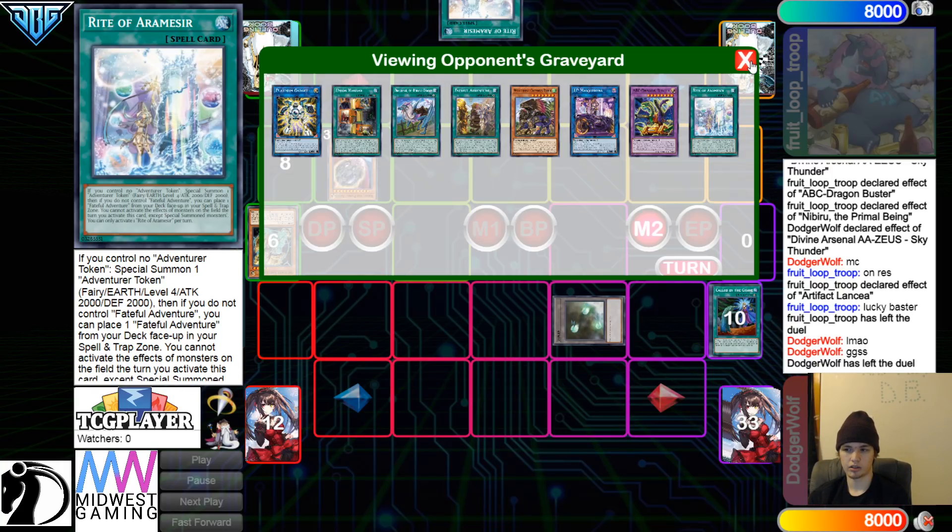Maybe you just Unicorn a back row, summon Access Code, they Fogblade it, you're like cool fair enough. If you want to, you could use Access Code, banish itself to pop Rusty — you don't even need to do that though. And you have ABCs coming out. I don't know if they actually would have been able to win game one. I don't know, it would have been cool to see Pure play it and see how they would decide to do everything.